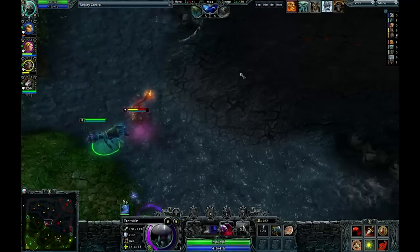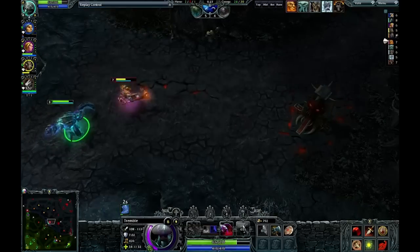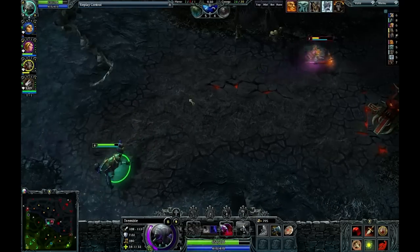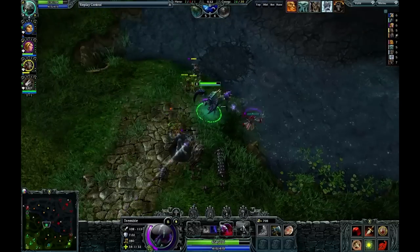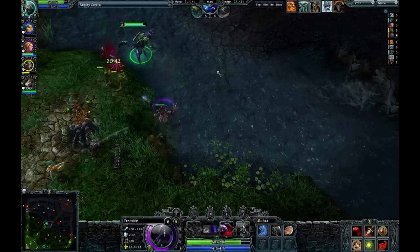I see Pyromancer's over-extended himself, so let's see if I can get him. He does stun me, and because I don't have Shudder around — no, I'm going to go for it! Go for the tower! Nope. Okay. I guess I let him live. I'm pretty sure that was a missed opportunity.